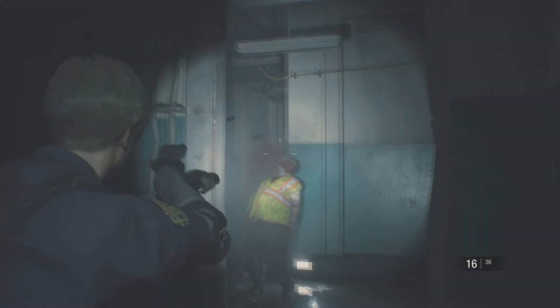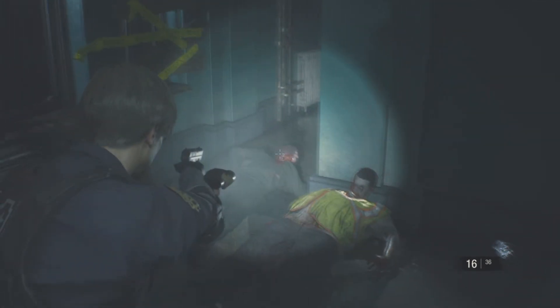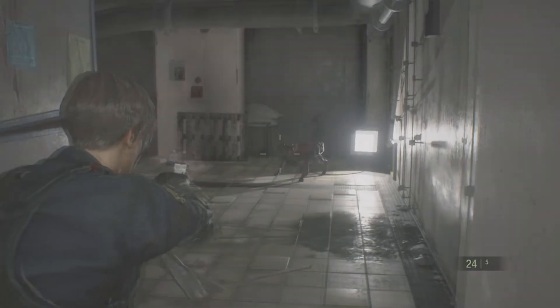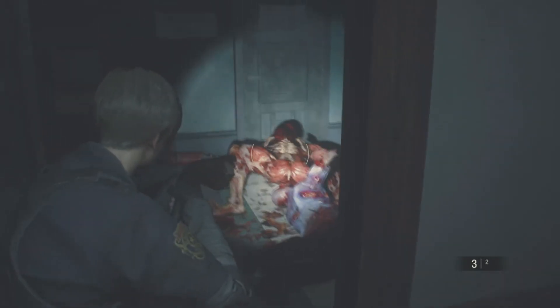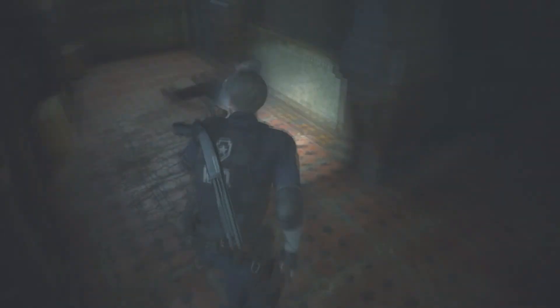And yes, there are jumpscares that land with real impact. Zombies will burst through windows. Lickers will come in through the sunroof. Mr. X enjoys bursting through walls. In addition to the jumpscares, there are some funny moments as well, some of them even intentional. You can trap enemies behind doors and play peek-a-boo while blasting them. You'll find a zombie wanting a donut. And there is this part where a zombie falls over a banister and topples multiple floors to the ground — no matter how many times I've seen that, I laugh every time.